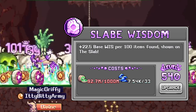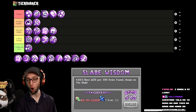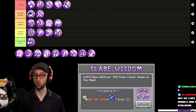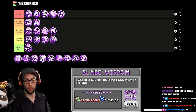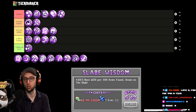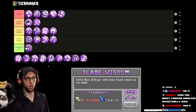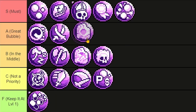Slave Wisdom gives you base wisdom per 100 items found shown in the slab and costs crawler base materials. It's a pretty insane bubble — this is base wisdom — but it does cost crawler materials. This is bubble number 24, one of the last bubbles you'll ever get. Because of the cost and where you'll actually be when you unlock it, I would say bottom of the pack here.